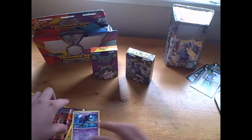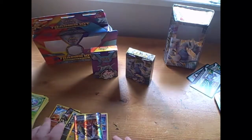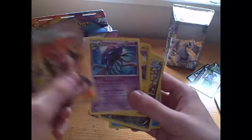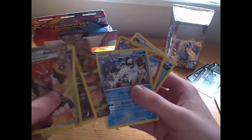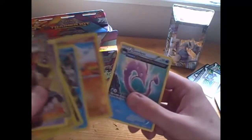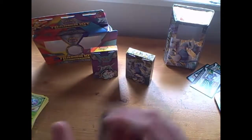We've got Roselia, Cacnea, Growlithe, Vileplume, Special Steel Energy, Boldore, Soul Dew, Clampearl, Nidoran Female, Tangela, Eelektrik — reverse is a Chinchino and the rare is Tentacruel. So we didn't get anything special in that last pack, but hey, I am happy with what I've got. All the rares: Trump Card, Tentacruel, Chinchino, Druddigon, Mega Lucario EX, Beartic, Meditite, and Groudon.